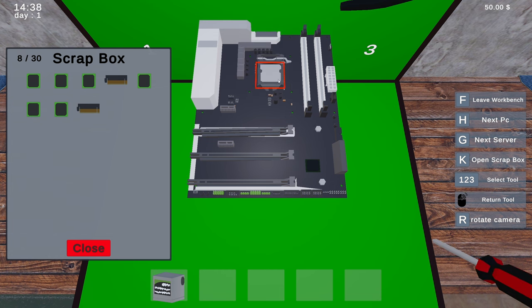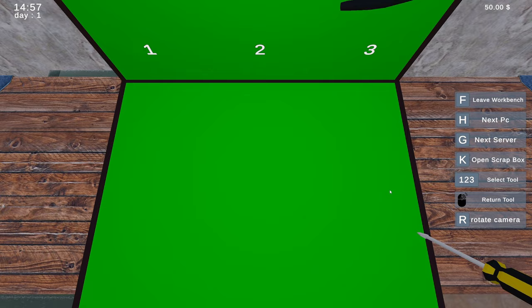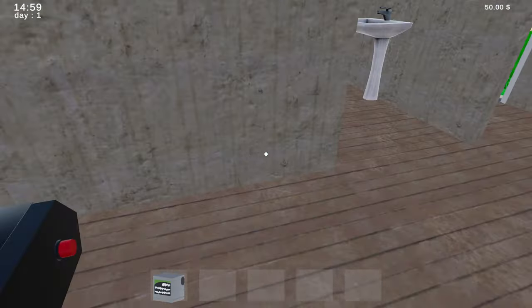Oh here we go — pop that CPU out. There must be something here I can... oh here we go, and pry that chip off. Okay, close that up, excellent. We need to get out of this — press F, okay, yeah, there we go. And then let's go... oh, I have to go to toilet, there you go.